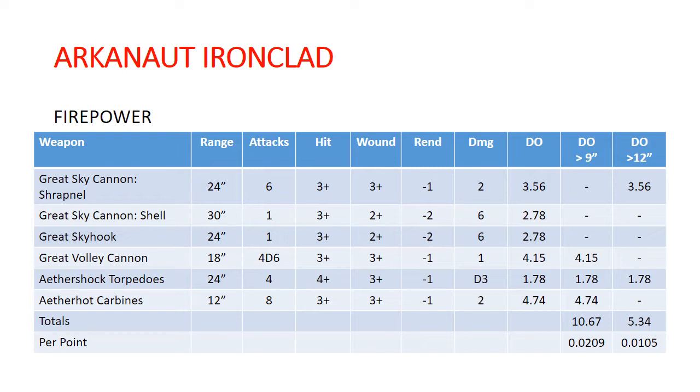Going down further, we've got our Aethershock Torpedoes — another 24-inch weapon that is putting out a decent amount of damage. And then our Aethershot Carbines, which are our close-range weapon. They're 12-inch guns and they are overall our single most damaging weapon. So you'll really see here that we're trading off range for firepower basically throughout the attack profiles.